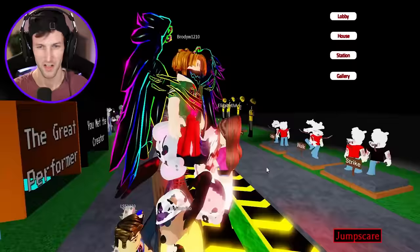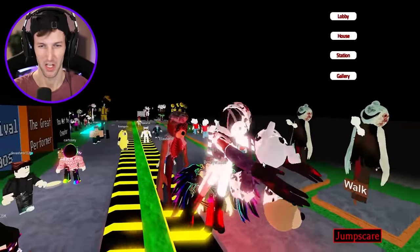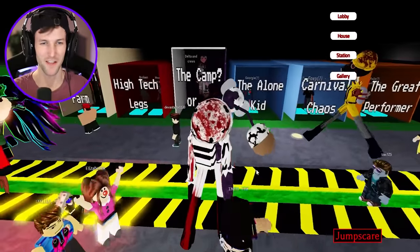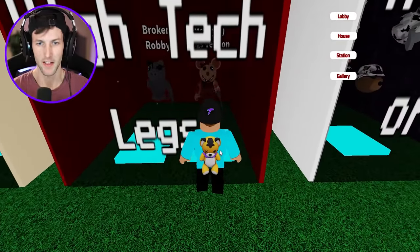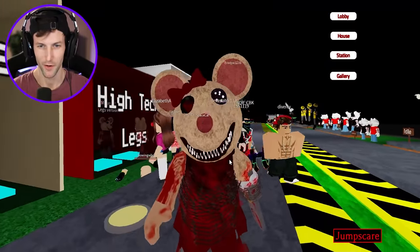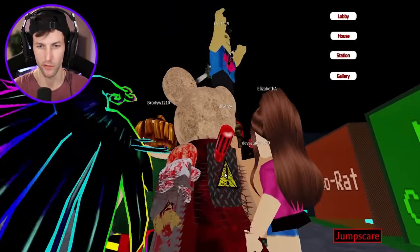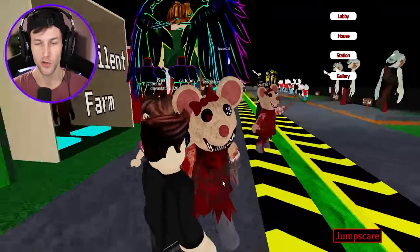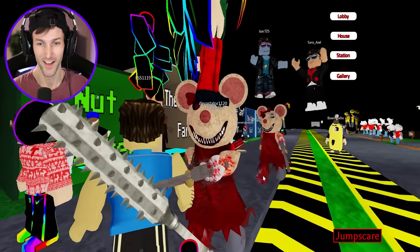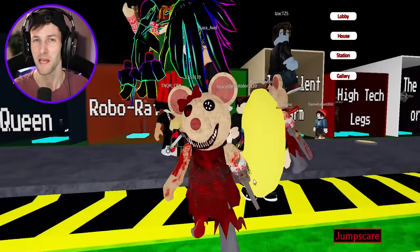Jump scare — I don't even know what happened! A bunch of craziness. Well, this game gets more interesting every single day. Now we have High Tech Legs — I want to morph into Mousy. Whoa, creepy! I love it though. Look at all the barbed wire — she's got like a metal plate on her back with a screwdriver in there, and Robbie's chainsaw! This one's so good. This should be in Piggy!